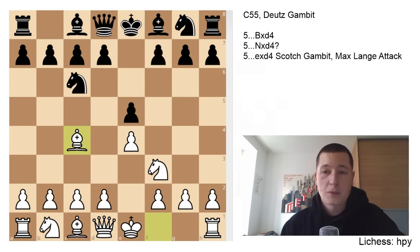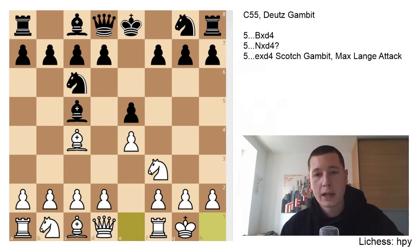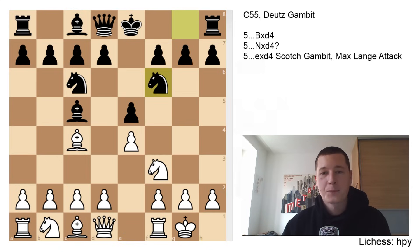e4, e5, Nf3, Nc6, Bc4 — the Italian. The gambit arises from the Gioco Piano, so Bc5, and the main move here is for white to play c3. White can also play d3, b4 — the Evans Gambit — or white could castle. This is how the Deutz Gambit continues, so castles. The main move for black is going to be Nf6 in almost every game. Black could also play d6, which is slightly more passive — after that the gambit doesn't really work. After you castle, you can transpose with Nf6 and then c3, or you could go into the normal Gioco Piano lines. Or after Nf6, you could play the Deutz Gambit — pawn to d4.